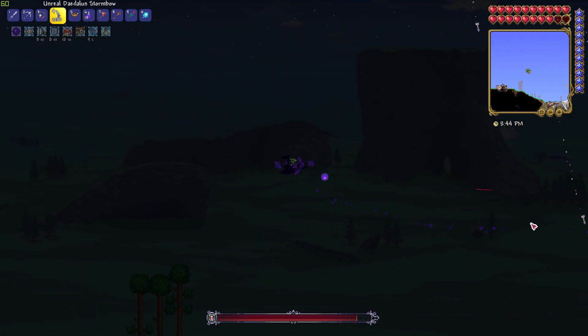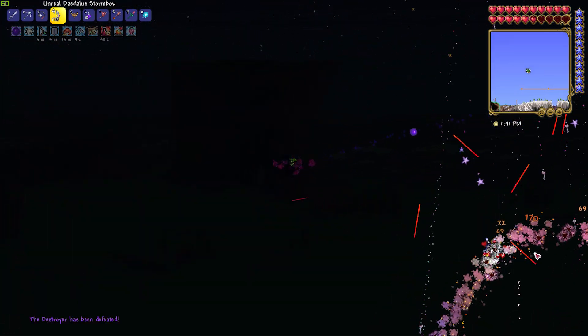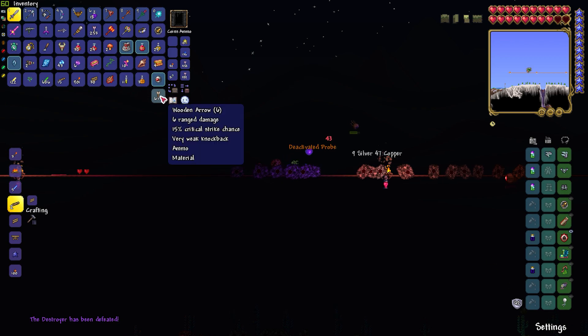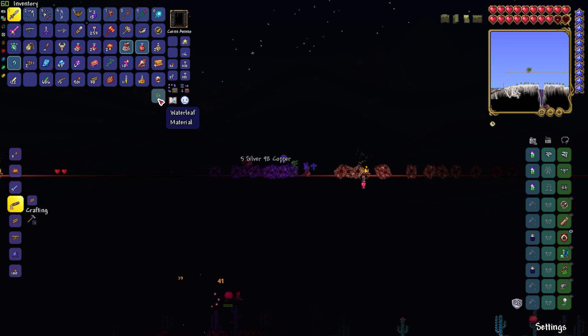Overall, the fight is really easy using this mount. You just have to keep dodging the lasers, dodging the probes, and collecting hearts. I even managed to kill the Destroyer twice in one night, so this strategy is perfect for farming the Destroyer. Once you've beaten him enough times, you can craft Hallowed Armor, which will make the fight much easier.